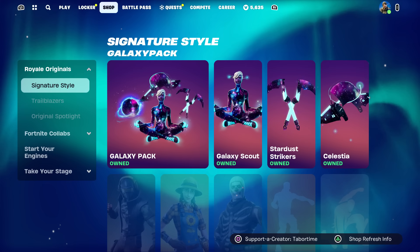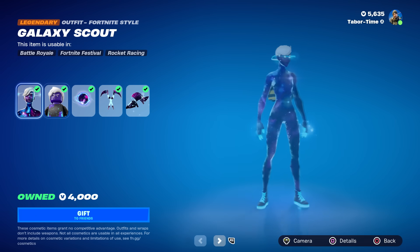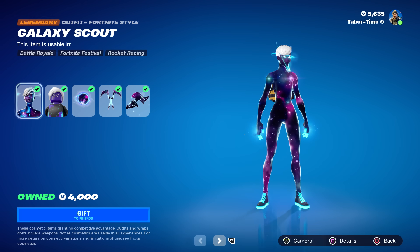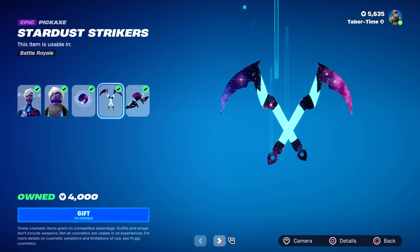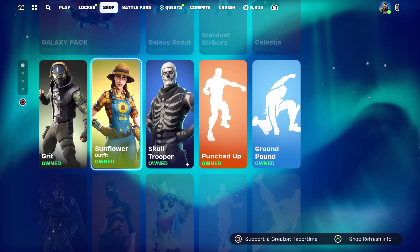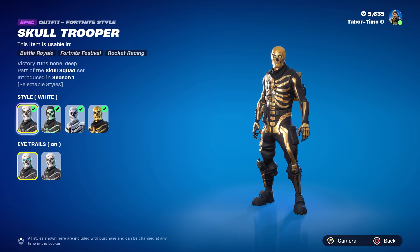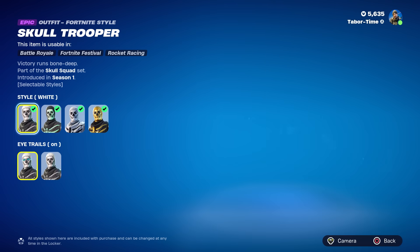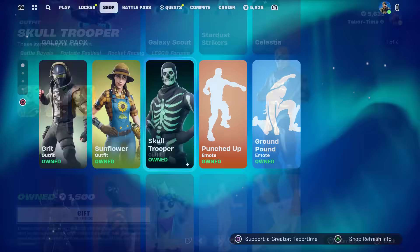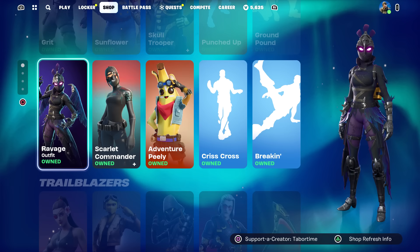As for this item shop, it looks like a lot of things got removed — this is a very small shop all things considered. The Galaxy pack has returned; this is the one that does not include a wrap. This was the second ever galaxy skin we had. Grit is back with Skull Trooper — kind of weird to see him here, but there he is. He's got multiple styles; the only one I don't have is purple unfortunately. Punched Up is back for 200, and the Ground Pound for 200 — nothing really special with either of those.